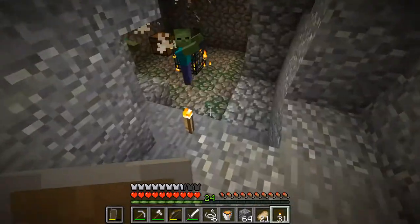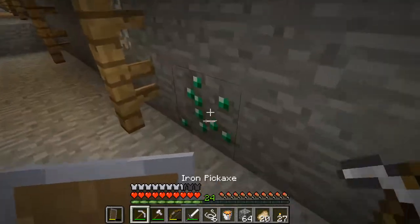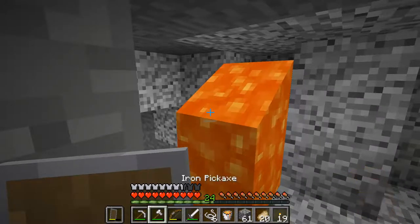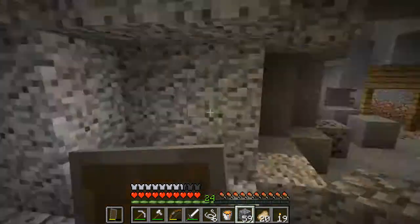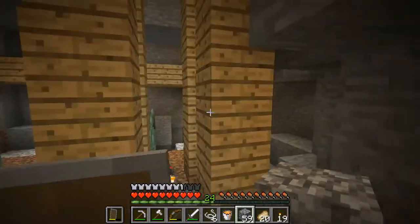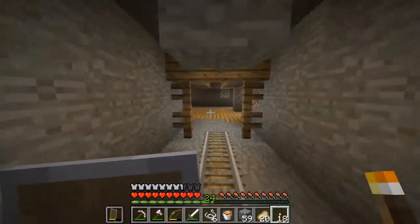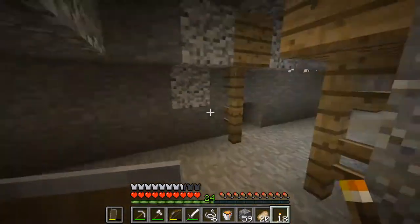Spawner! Zombie spawner! There's a baby zombie and an emerald. I'm just going to block this one off instead of getting rid of it, just in case I need it. Let's continue on looking through — we'll save the spawner for another day. Let's go see what else we can find in here.